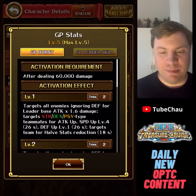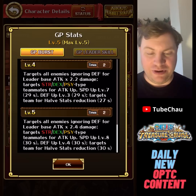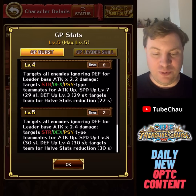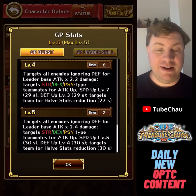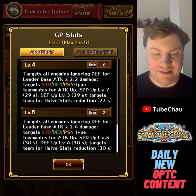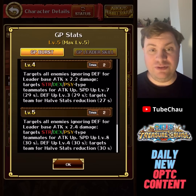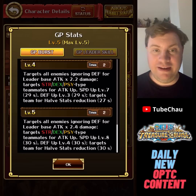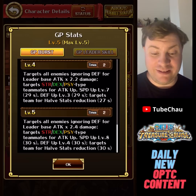It's decent buffs in the leader slot. For the burst, you need to do 60,000 damage, and once you've done that you can use it twice. You target all enemies ignoring death for leader base attack times 2.4 damage — that's going to be a big nuke to everybody. You also target Strength Dex side type teammates for attack up and speed up level 8, death up level 4, and you remove any half stats applied to the team.